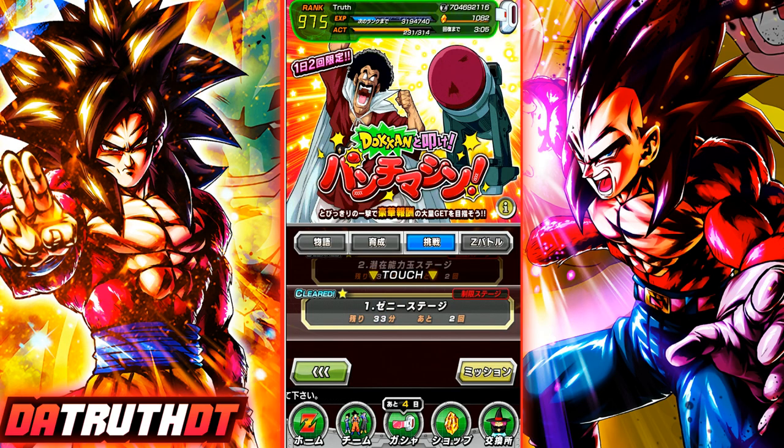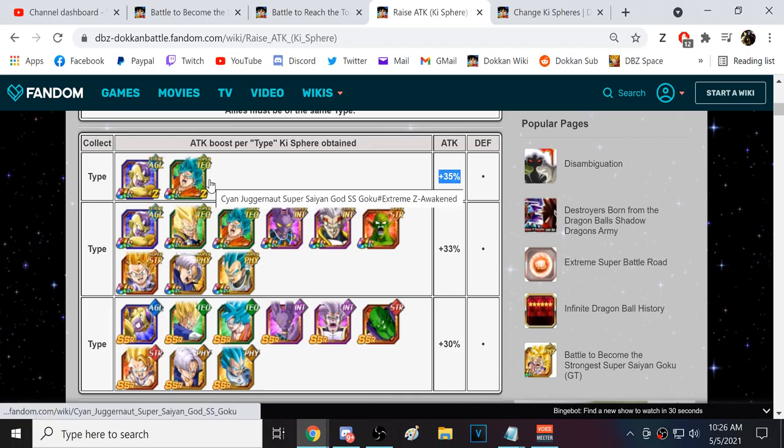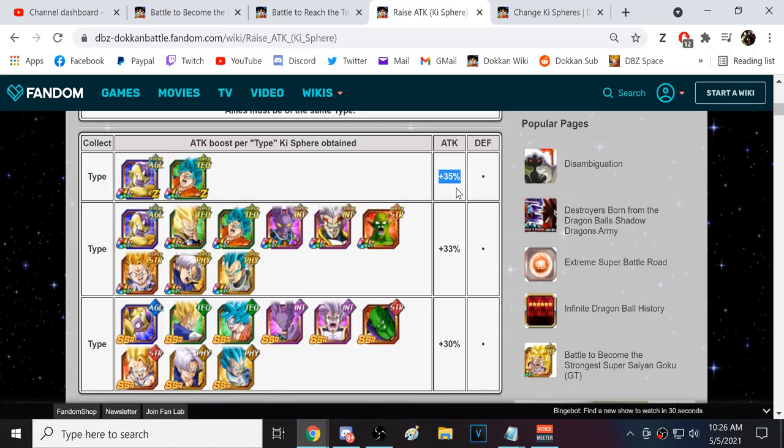INT type nuking units really have a bit of a disadvantage compared to TEQ, Physical, and AGL. The reason for this - TEQ and AGL nuking leaders have gotten easy A's, and this extra percentage matters a lot. The easiest unit is LR Goku and Frieza - they will just stomp the punching bag event with no items. It's easiest for Physical and TEQ because these two are orb changers.